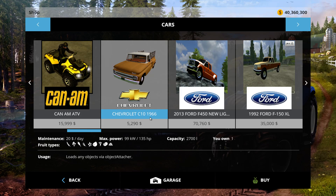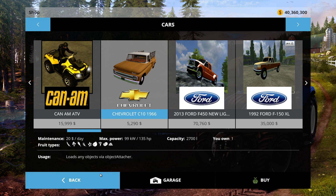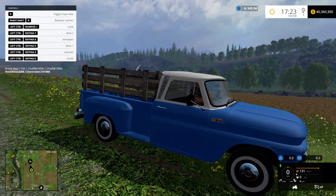What's going on guys, Grozar here with another FarmSim 15 mod. Today we're looking at the Chevrolet C10, it's a 1966 model, and this is what it looks like in game.